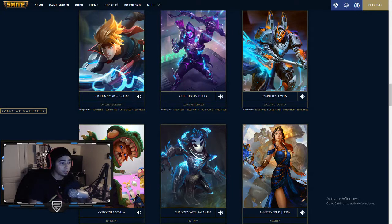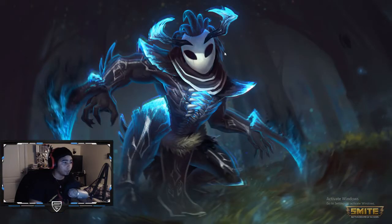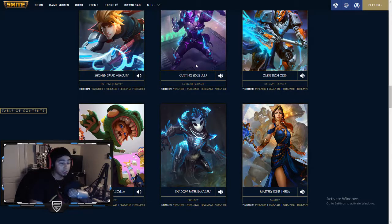That is the Omni-Tech Odin. And then after that, we have the Godzilla Scylla skin. It's pretty cute. I like what they tried to do there but not much. Then we have a Bakasura skin. Haven't had one in a while, but Bakasura's also been a return because of the Golden Blade. And that's pretty much it for skins.